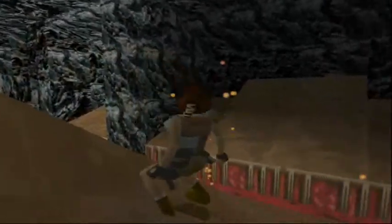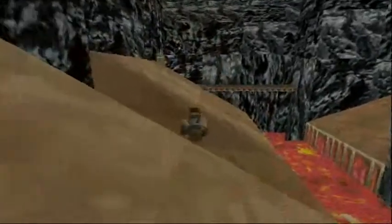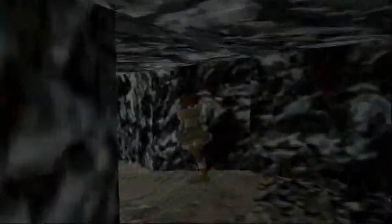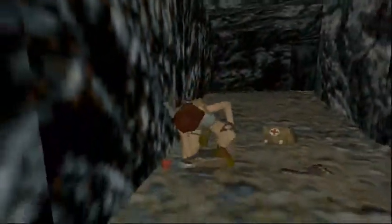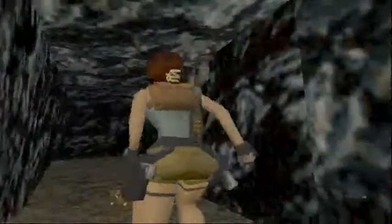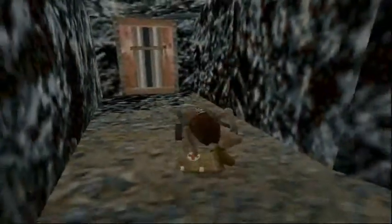We're going to go all the way back over there. I'm going to save in case I mess this up. Yes, I did it! Alright, so we've got shotgun shells, magnum clips, and a medpack. Not bad. Except the thing is, we don't really fight many things in this level, but you know.